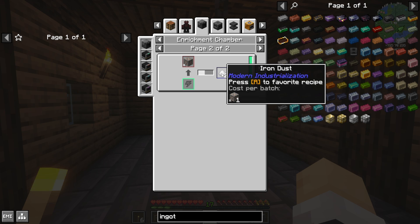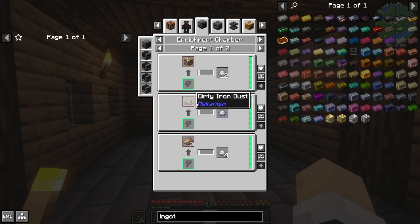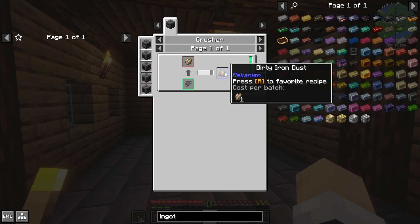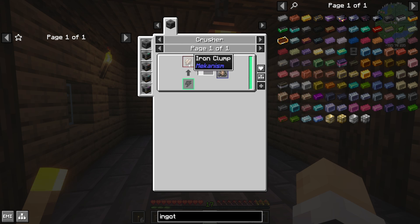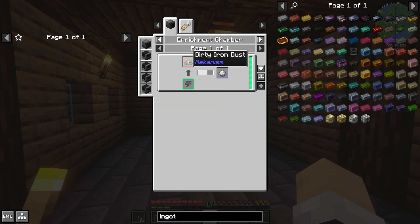So there's the first way — take those two, smelt them, we get ore doubling. But that is not good enough. We can do better with fortune on a pickaxe: about 2.2 times with Fortune III, and about 2.6 times with Fortune IV. We can also get iron dust from dirty iron dust, and we get dirty iron dust from an iron clump in a crusher. We get iron clumps by putting iron ore into a purification chamber with oxygen. We have oxygen in our electrolytic separator from last time. If we put raw iron in there, we get ore doubling — and this is where tripling happens. From here it goes one-to-one all the way down to dust. So that's three times.